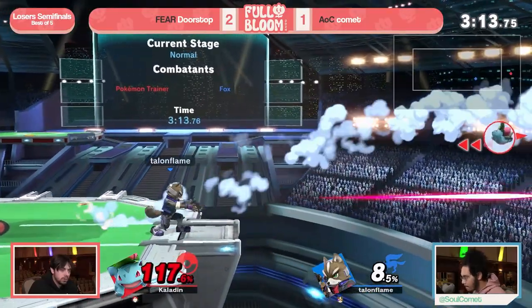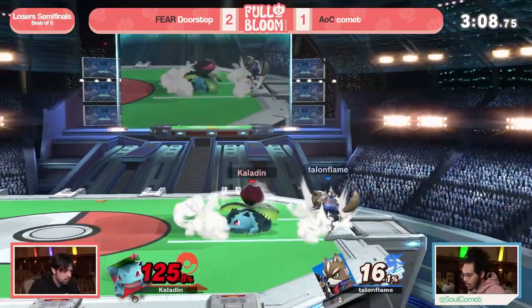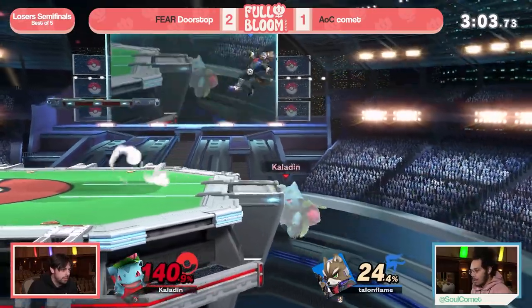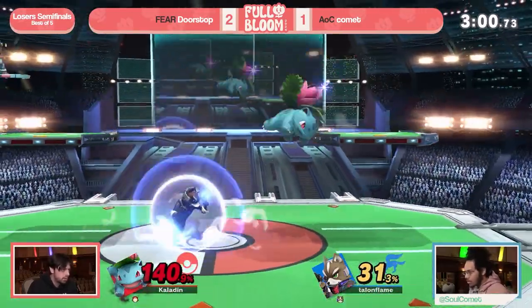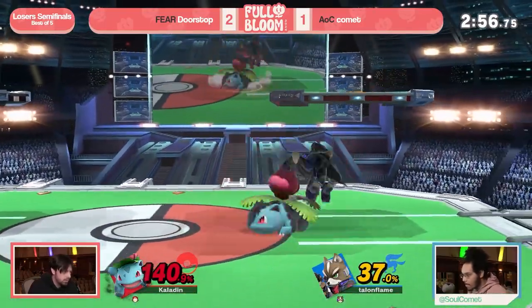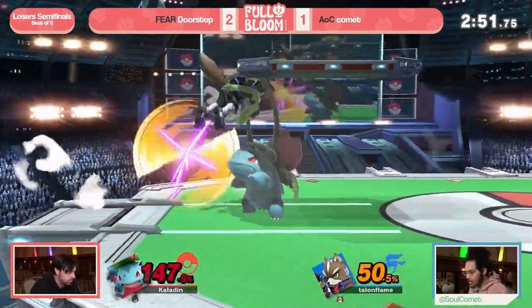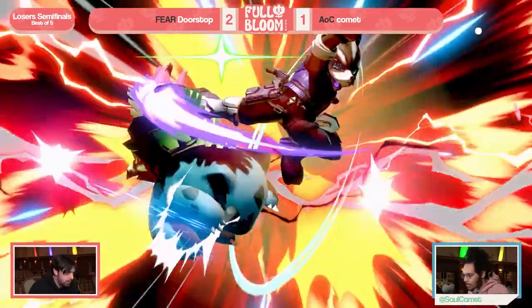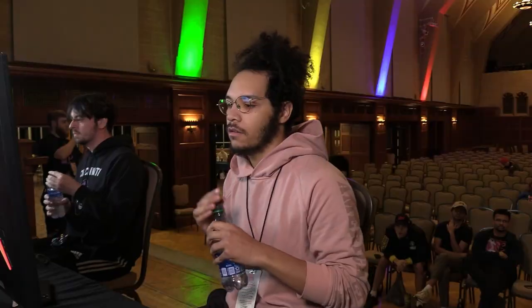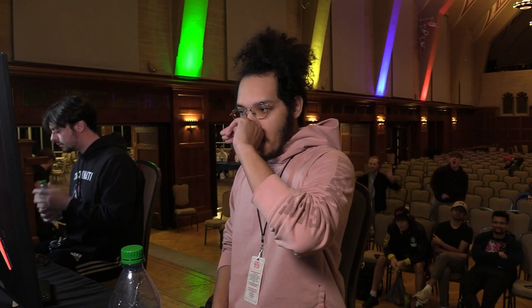Doorstop now has to avoid these back airs, nairs, and up smash at all costs. Ivysaur is a really solid character but not necessarily the most clutch for making a comeback. Back air — that is the only angle he did not die from. That was incredible — the lord blessed Ivysaur for a second there. That would have easily been his game. Comet's reflect was so sick, making sure Doorstop can't get anything going. Using the shine to stall and delay landing by just a couple of frames, throwing Doorstop off — and we're going to game five.